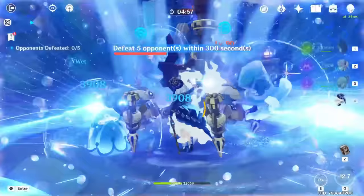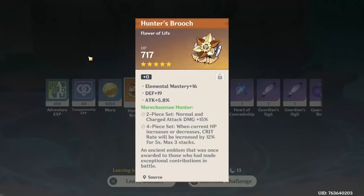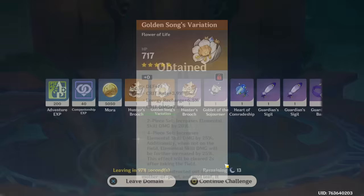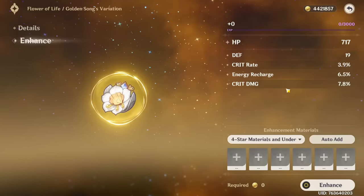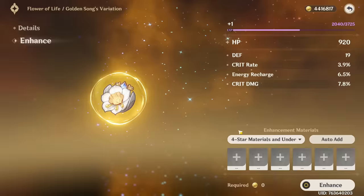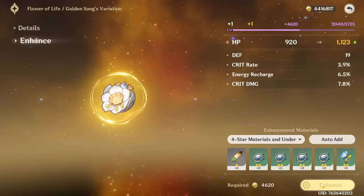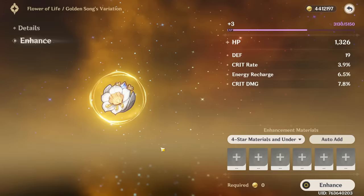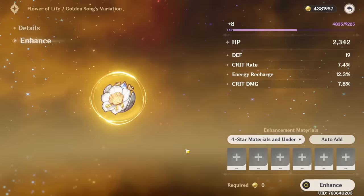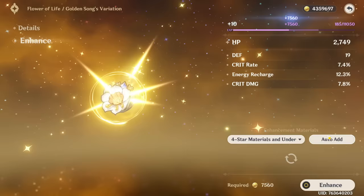I kind of want to level it right now but I don't think we're gonna have enough fodder. Oh my - I just realized it has both max rolls for crit rate and crit damage. It can be so beautiful. I'm gonna ignore the bad substat and I'm gonna be happy - I'm only gonna see crits. Energy recharge - not exactly what I want but it's not bad. Definitely one more roll into crit rate and maybe crit damage and I'll be very happy.